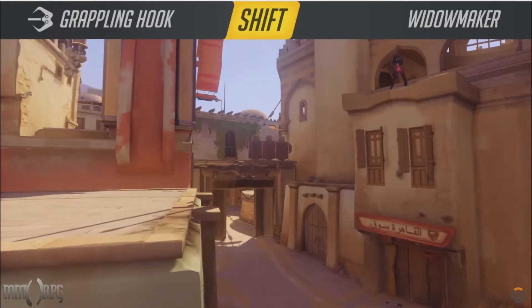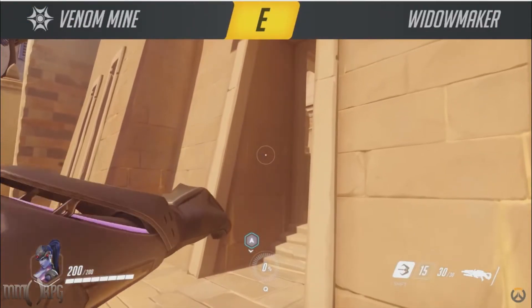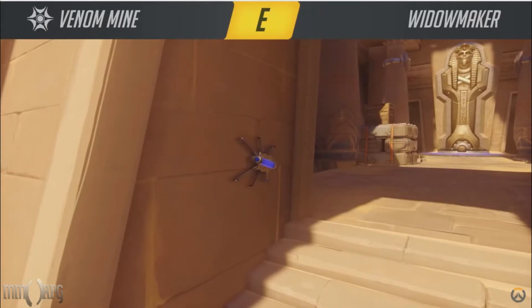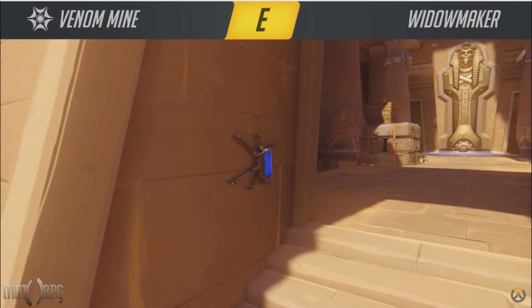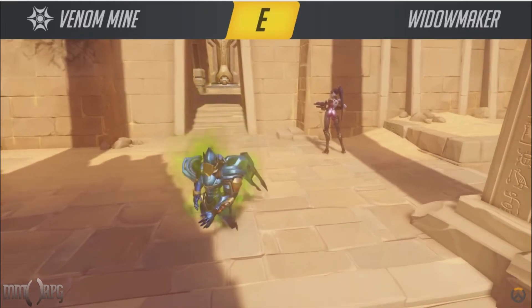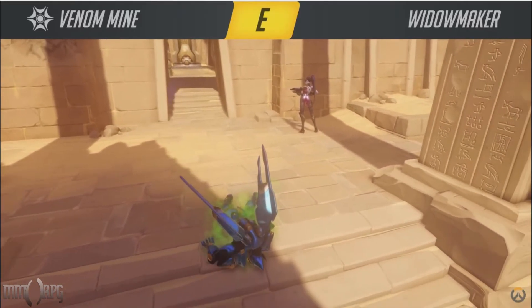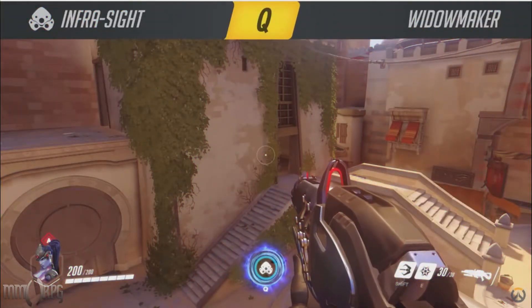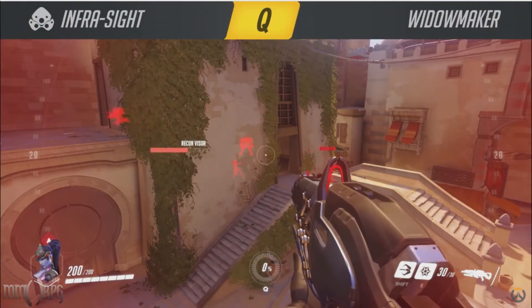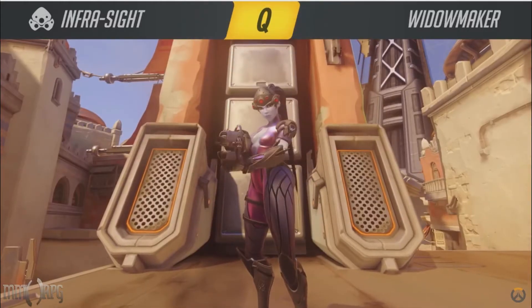Venom mines work similar to Junkrat's concussion mine, except they are triggered by proximity and deal damage over time via poison gas instead of burst damage up front. Use Venom mines primarily to guard your flank when sniping. It's easy to get tunnel vision while scoped in, so if you properly set up your mine, you can use it as a means to alert yourself of an incoming flank, since the game will let you know it's been triggered. You can also toss it down in close combat to help your odds of coming out on top.